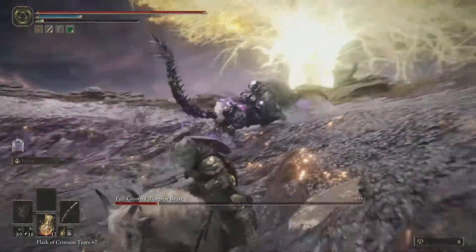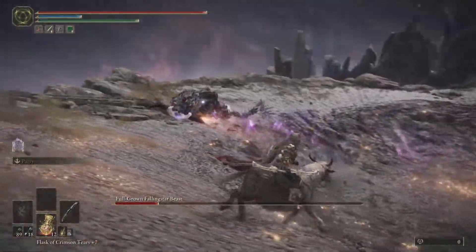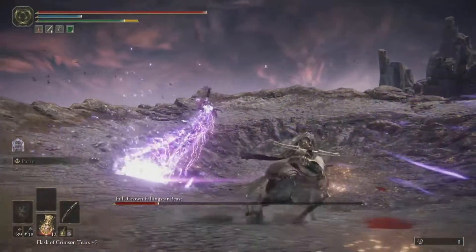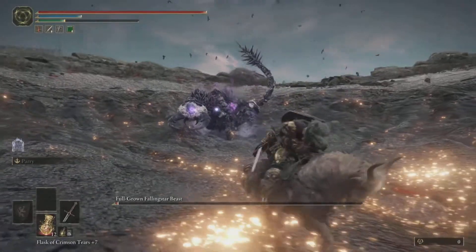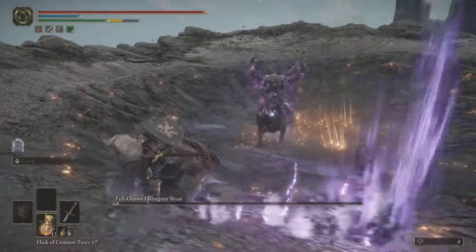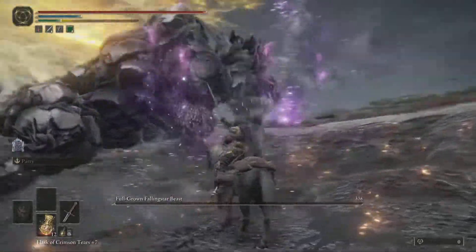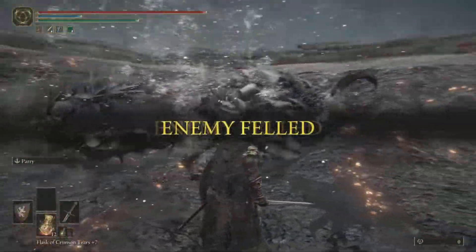Long story short, the strategy is just to stay on your horse. You can see what I'm doing here — riding away, mostly using ranged attacks, and only using melee for when you can beat out the gravity attack. Anyway, good luck with the fight. This is the easiest way I found to do it, a lot easier than relying on melee only, and it's not exclusive to magic users. Have fun, good luck, and let me know if this helps you out.